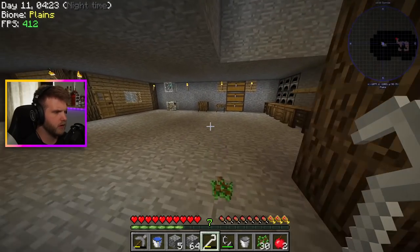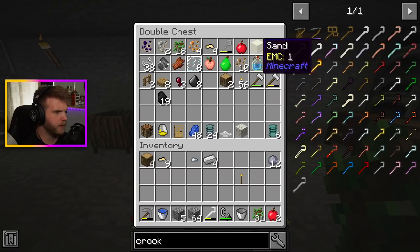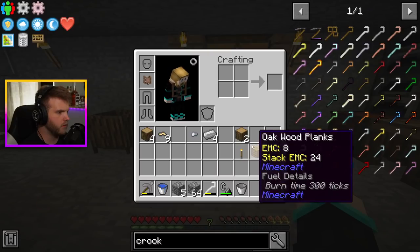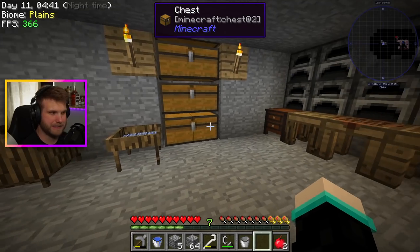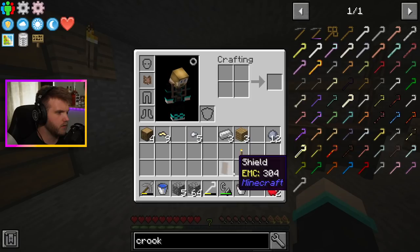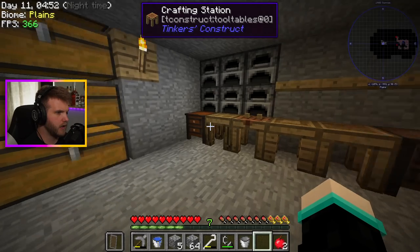We got 31 saplings which is good. Still no gold though — interesting. I think one thing we should honestly do is go in and make a shield. That way I have it.